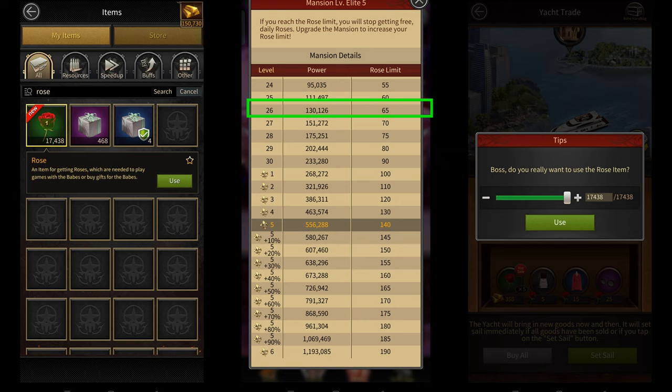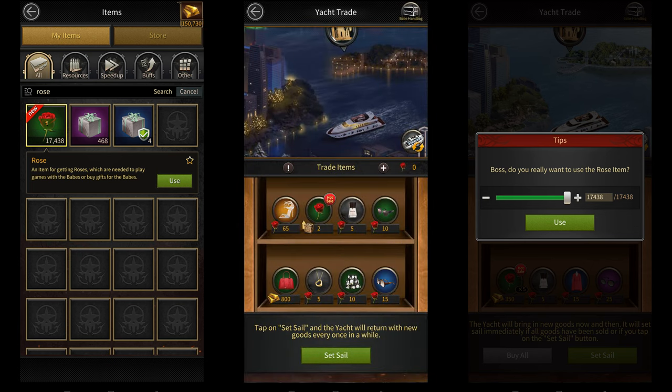If I have let's say 60 roses, then the next day I'll only get 5 roses instead of 9 roses because after getting 5 roses I've reached my rose limit. So at mansion 26, if I want to get these 9 daily roses, the number of roses I have should be 56 or lower. You can have as many roses as you want in your inventory as long as you don't use them — you should be able to get these free roses. The best way to not mess this up is to keep all your roses in your inventory, and if you're getting closer to your maximum rose limit, simply spend roses to buy items from the yacht to bring that number down so you can get 9 more roses the next day.